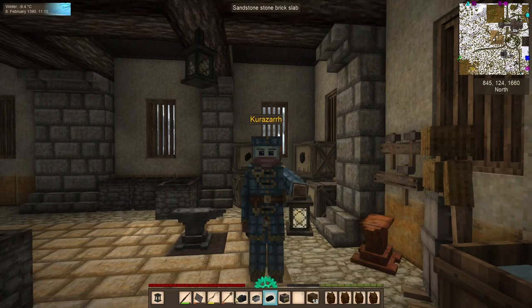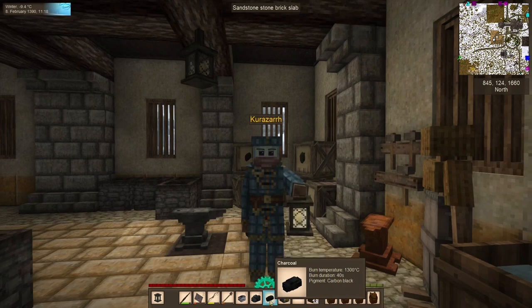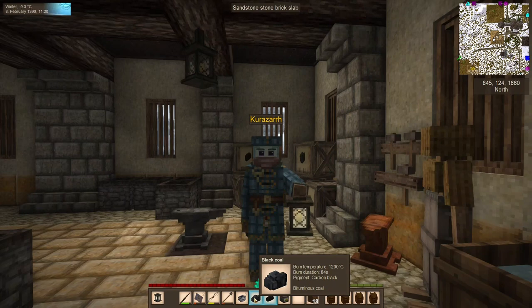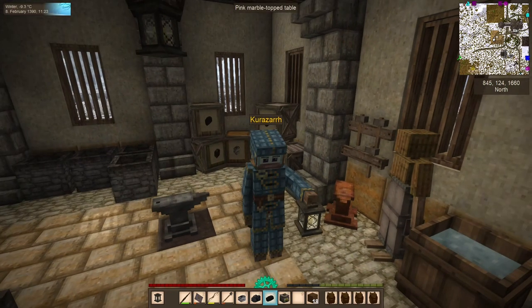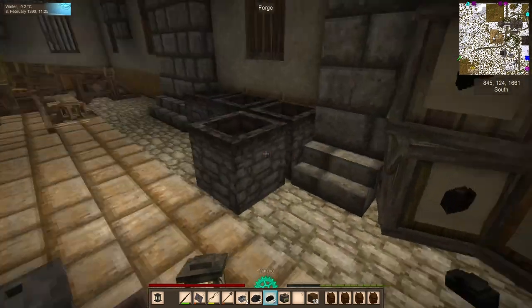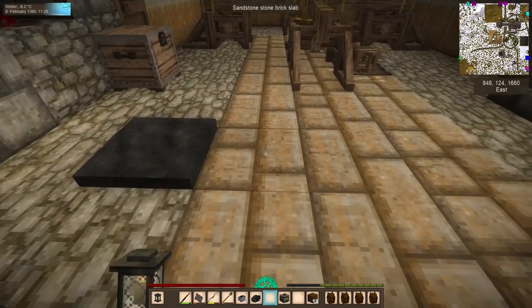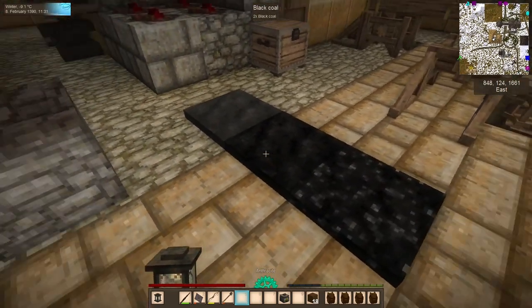So, down in my inventory we have charcoal, we have anthracite, and we have black coal. Charcoal has a burn duration of 40 seconds per unit. Black coal has 84 seconds, and anthracite is all the way up at 196 seconds. I was under the impression that when burning them in stacks we'd actually get more burn time out of them, but it appears that is not the case. It seems like a stack of charcoal, black coal, and anthracite each have the exact same burn time.